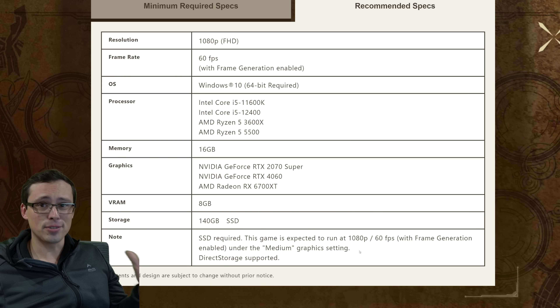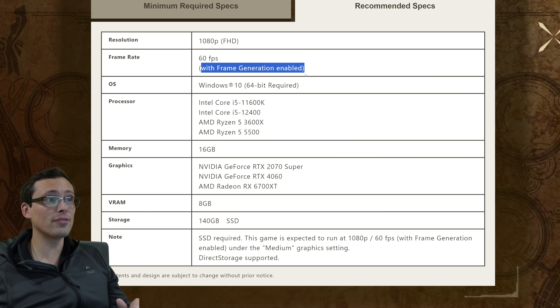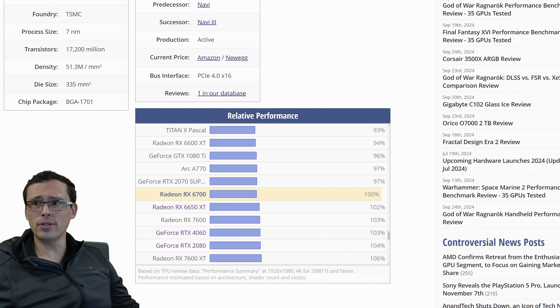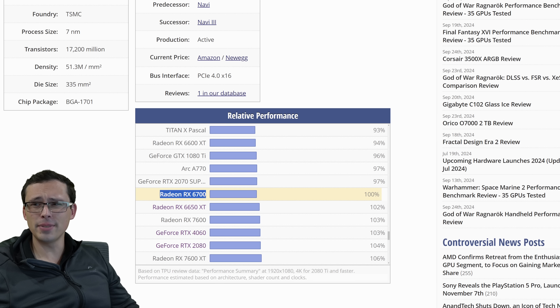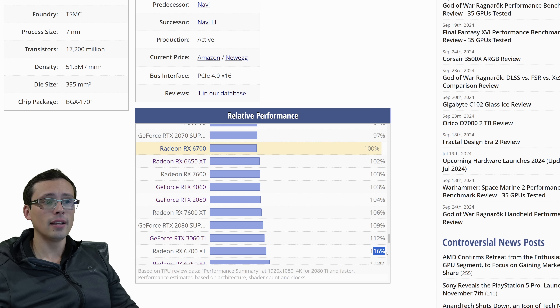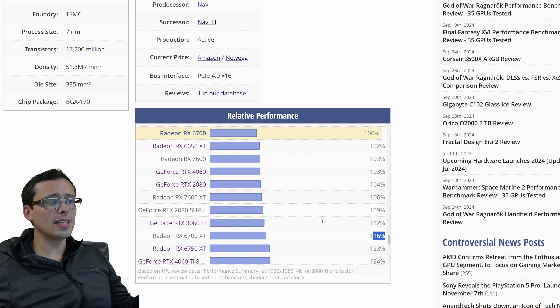These GPUs themselves - I pulled them up on TechPowerUp's relative performance chart if you want to see where yours falls. I pulled up the 6700, which is generally considered to be the closest PC graphics card to the performance level of a PlayStation 5. You can see that the 2070 Super is within a few percentage points of that. The 6700 XT they were recommending from AMD is about 16% more powerful than what's considered PlayStation 5-type hardware. RTX 4060 is in the same ballpark. So we're talking about a ballpark of GPUs including 2080 Supers, 3060 Tis, 2080s, and 2070 Supers - this entire class is what they're saying needs 1080p at medium settings with frame generation to hit 60.